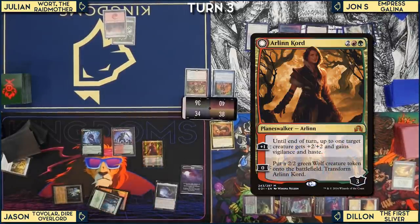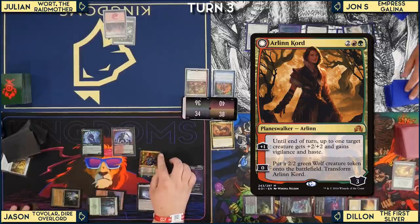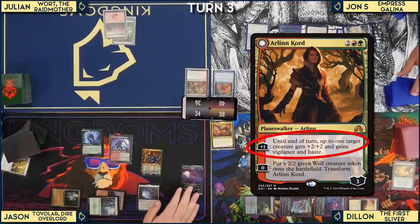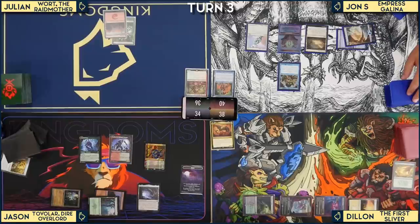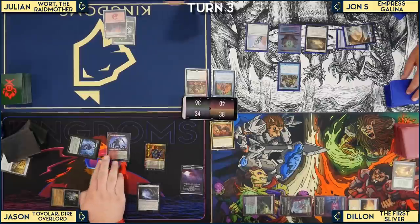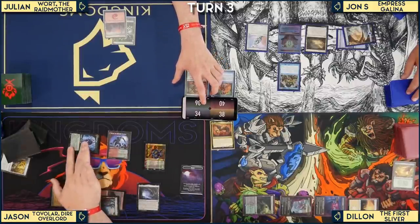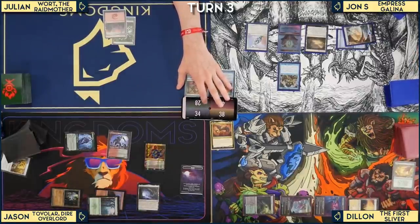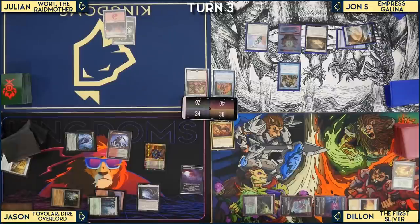Jon deals 6 commander damage and has multiple triggers. He passes the turn. Julian comments this is a difficult game for an aggro deck — Jon can steal all their stuff. Jason casts Farseek. Dylan loots with a creature. Julian plays Carpet of Flowers for three green mana off Jon's four islands.